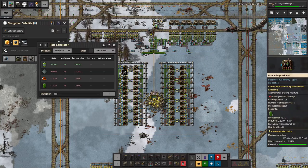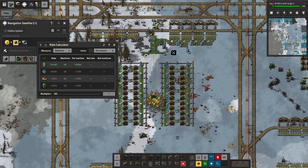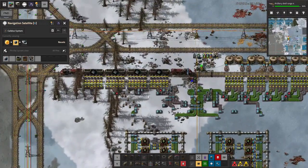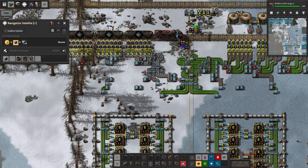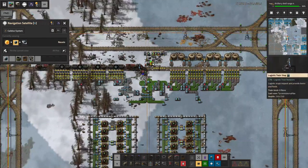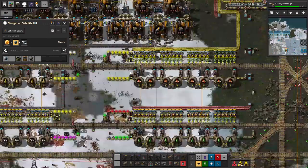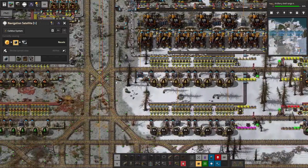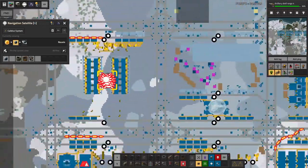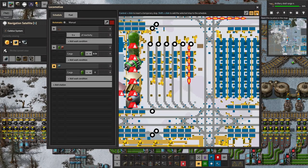I'll change this back to actually do some power management before I forget. And are our trains able to get here? It looks like they are — fantastic. We could maybe use more space, but then we'd have a lot more — we're already up to three belts of vitamelange extract that we need as input. Having wide area beacons and being able to make machines go this fast really makes me not that worried about ramming lots of machines into a small space. And once we get sulphuric acid, then we can see this thing working.